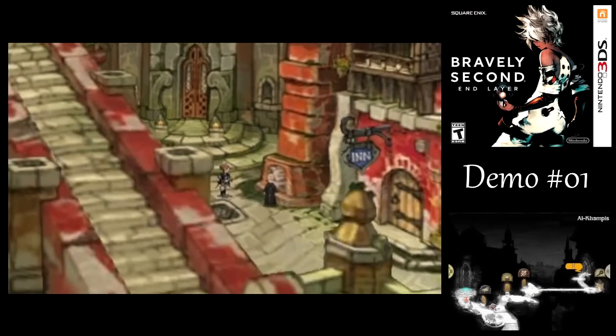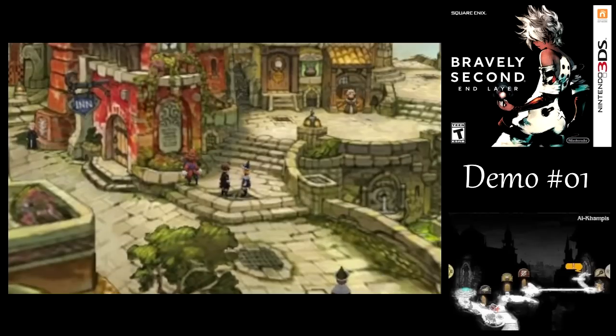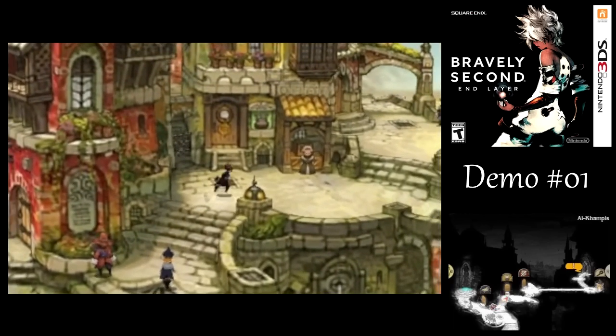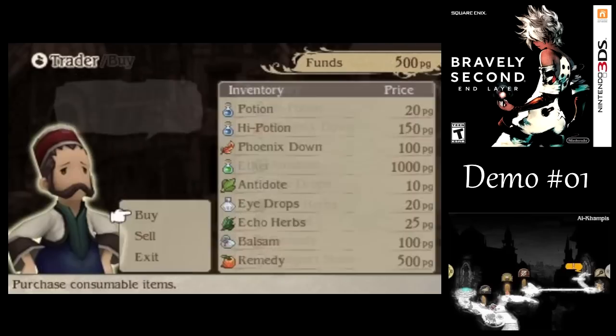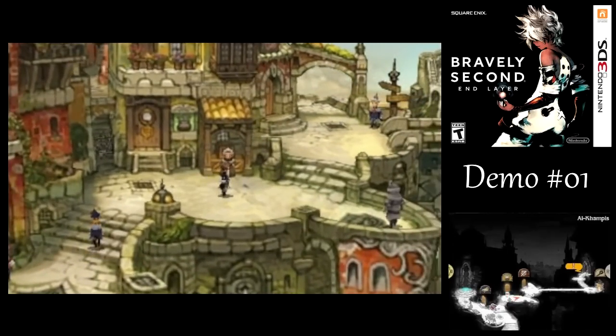If you go up and around here, you can find a hidden treasure — Silver Glasses. Just like Final Fantasy V, they protect you from the blind status. But there's not really that many enemies that can inflict it on you, so I'm not going to bother equipping it. We've got an item shop over here, though I don't feel the need to buy anything here — basically curative healing items and status curing items. I may want to buy a teleport stone eventually, but not right now.